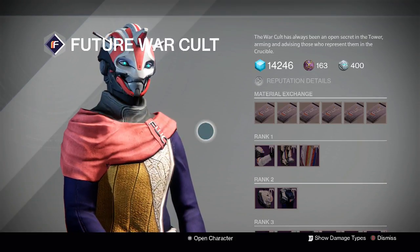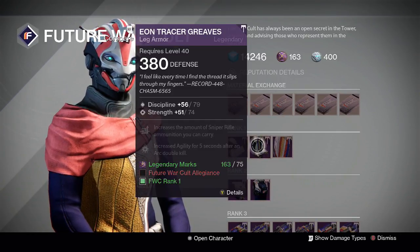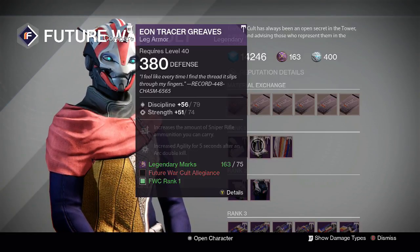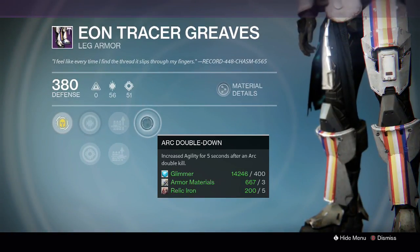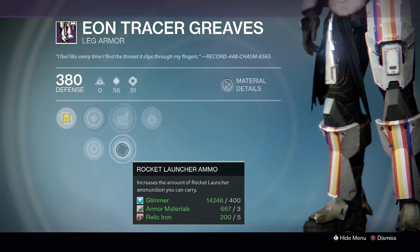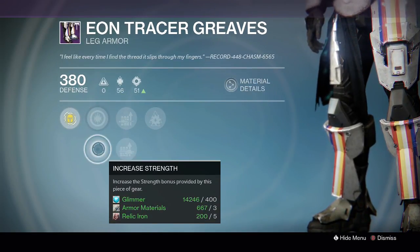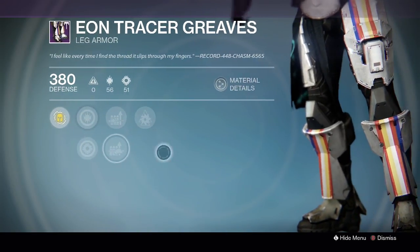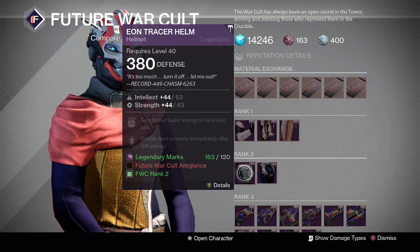At Future War Cult, nothing for Hunters, but for Titans we have the Eon Tracer Greaves — perfect roll on discipline, but five points down on strength, making it 142 down from 147 — for 75 legendary marks. Arc Double Down is handy if you're running the Striker subclass, with sniper rifle and rocket launcher ammo capacity. It's a decent PvE role with discipline or strength.